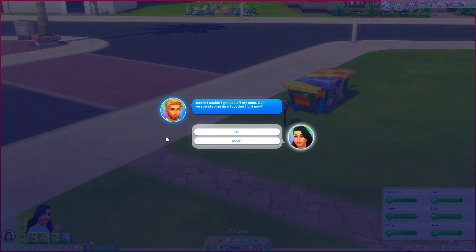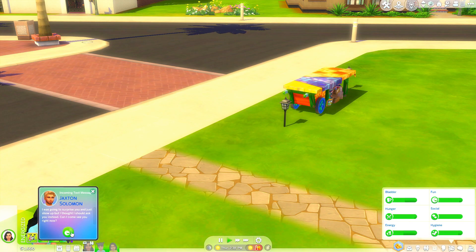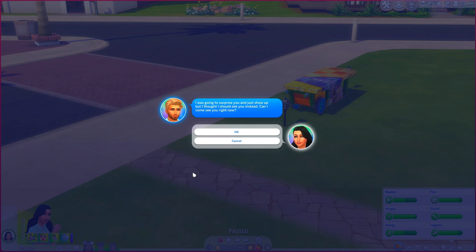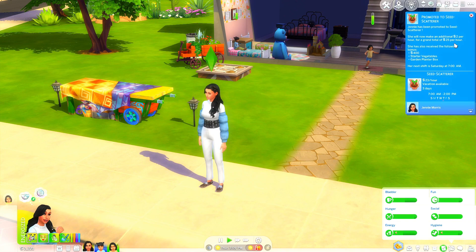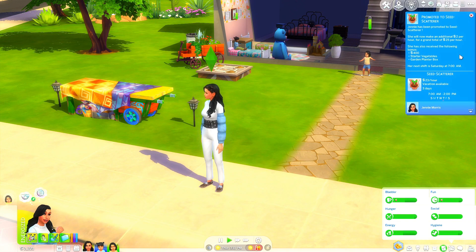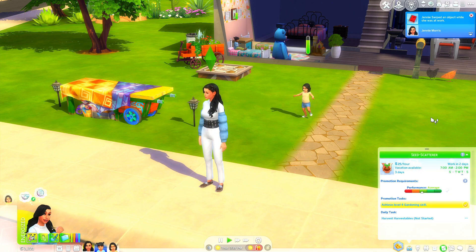Jackson's up to it again - he wants to spend some time together. You know we work, but that does not stop him. It's every day, like two or three texts back to back. Your girls aren't even here - you're supposed to be in love with someone else. No. And promoted! Promoted to seed scatterer - she'll now make an additional two simoleons per hour for a grand total of 25, plus a $400 bonus. We got some starter vegetables and a garden planter box.